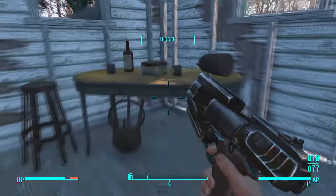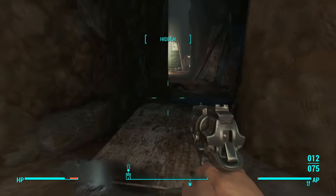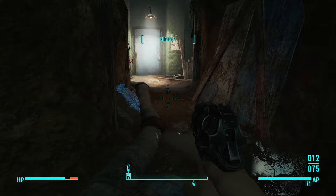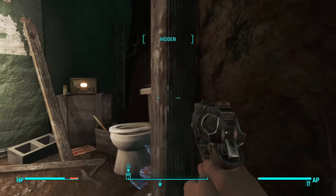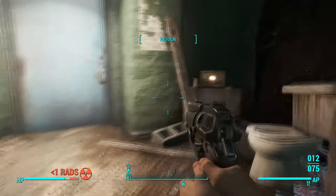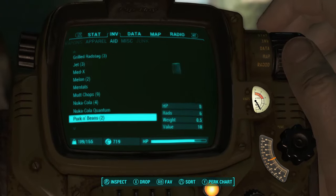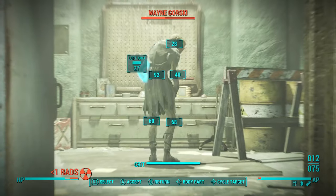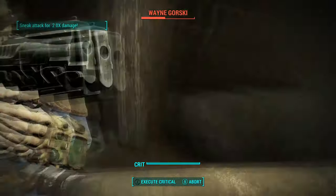I kind of forget exactly where this leads. Wait, is this the person who — he's trying to build a mini nuke? Oh, I think so. Let's go ahead and pop some Radix. It's Rink Grisky or Worsky.